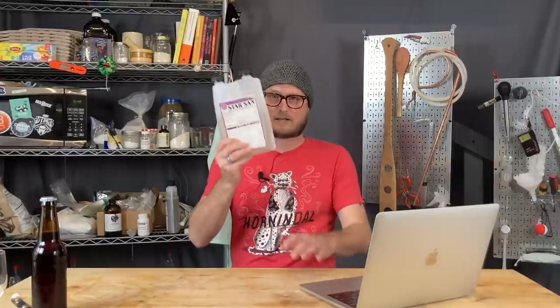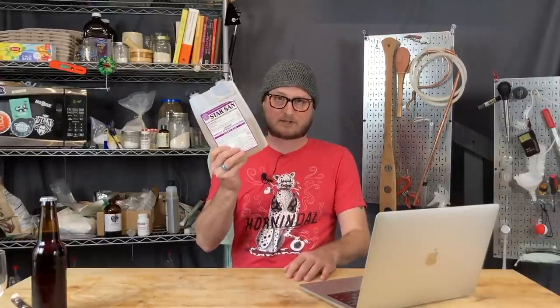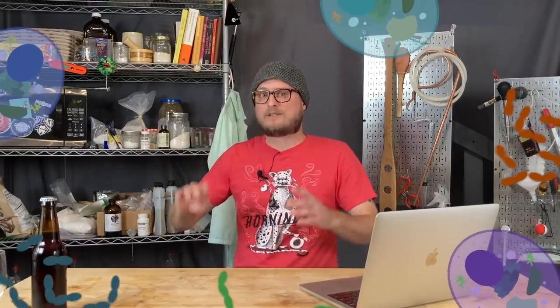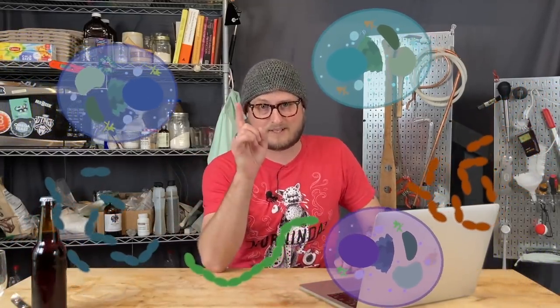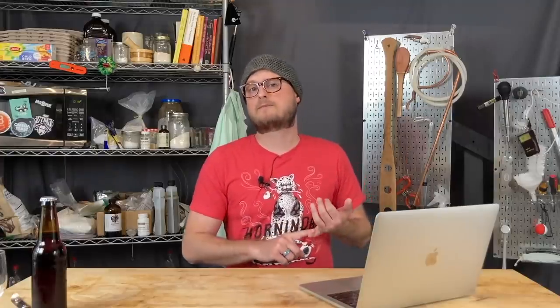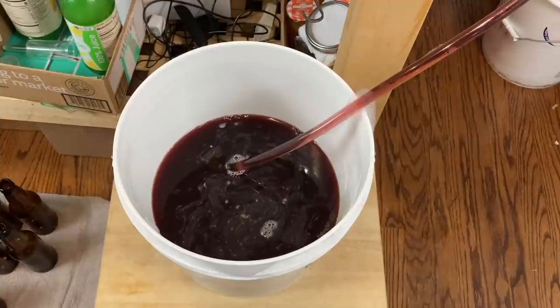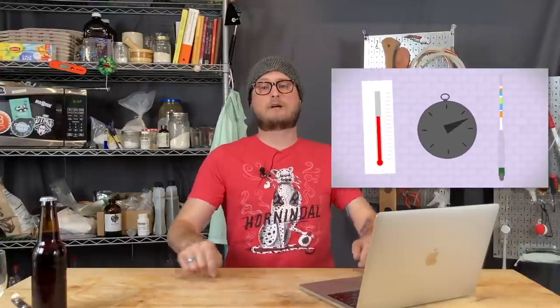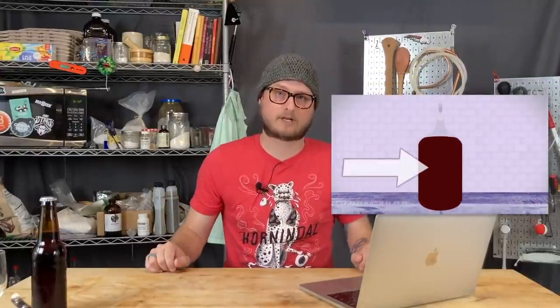For one, make sure that everything is sanitized. Our local homebrew shop sells a no-rinse sanitizer called Star San. You just mix it up and sanitize all your gear with it — that makes sure that the only microorganisms in your brew are the ones you've chosen to put in there. We're going to be using Homebrew Ohio's beginner mead making kit, brewing in glass carboys and bottling from a two-gallon plastic bucket. If you're new to the channel and want a deep dive into how to homebrew, we have a four-part series — check the link up here or in the description.